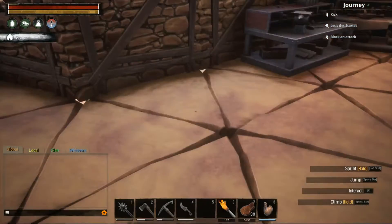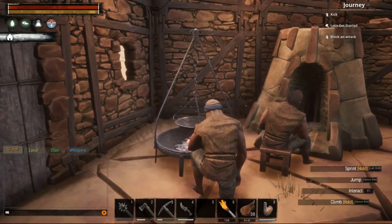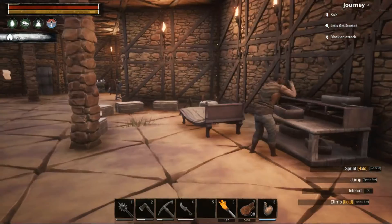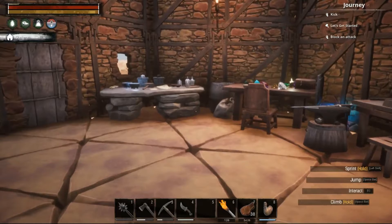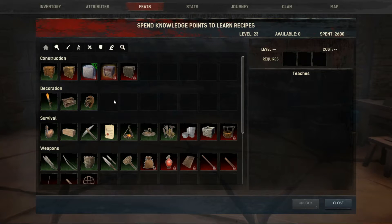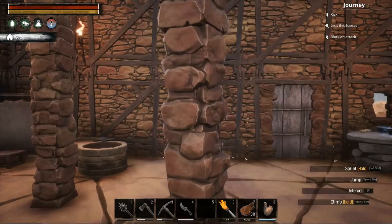Welcome back to Conan Exiles single player. I've been busy farming a lot. I captured some trolls and they are all hard at work. We almost have every bench filled with trolls. I also did the Calamitas mod benches - the station, enchanting table, gym crafting table, and the workshop. I'm currently level 23 and we don't have any points available, but we did add some stuff off-screen.